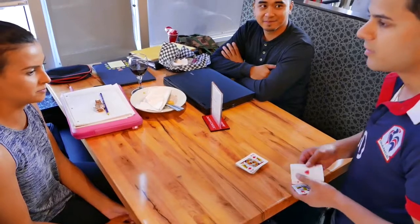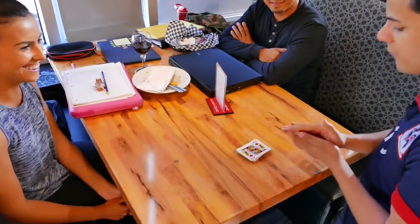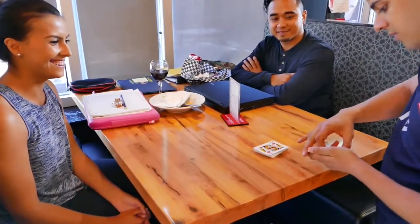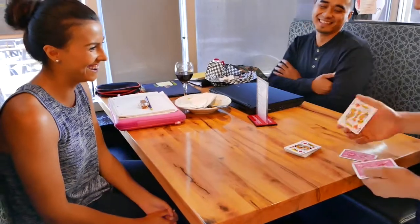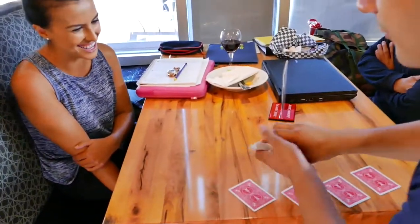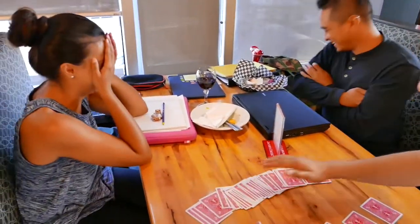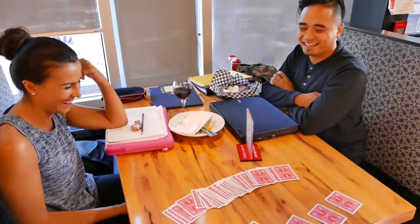I'm going to ask you guys a question. I'm going to see how much you guys were paying attention. What color was the back of the deck? Blue. It really was. But take a look — if I give it a bit of a rub just like this, it actually changes all the cards to red. And when I mean all the cards, I mean all the cards in the whole deck are now red.